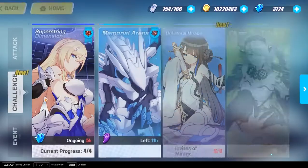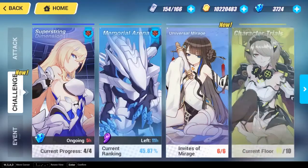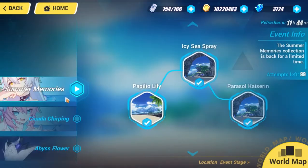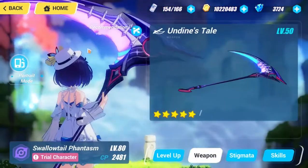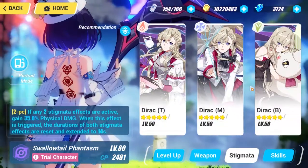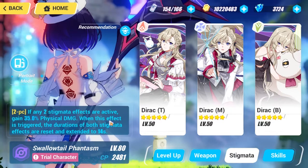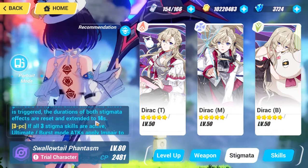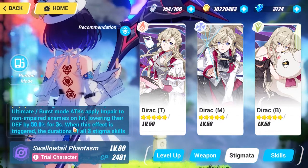I'm going to show you how to use her. Since I don't have a great stage to show her in, I'll go to the event and use the trial. In the trial she is using the signature stigmata — fully starred with the full Direct set. As you can see in the description, the two-piece stigmata gives 35% physical damage, which is awesome, for 14 seconds.